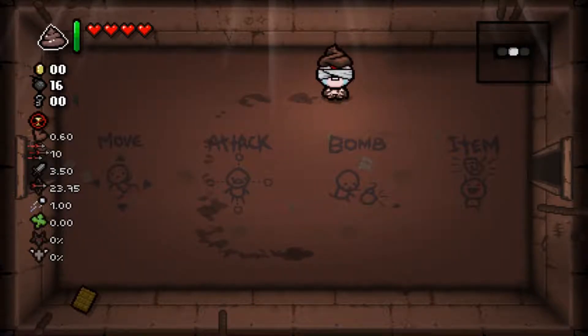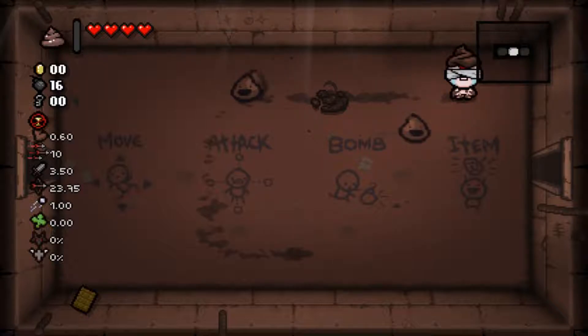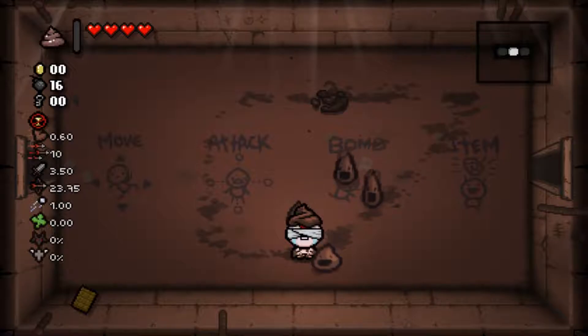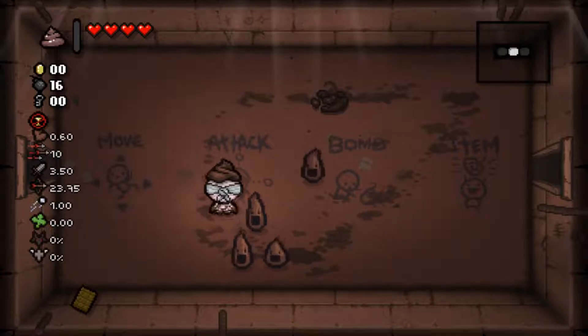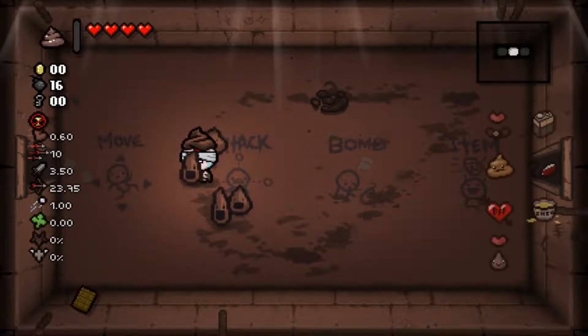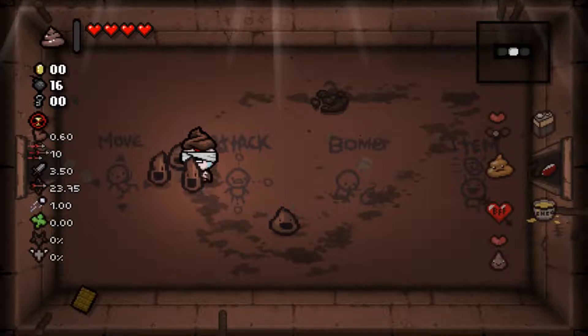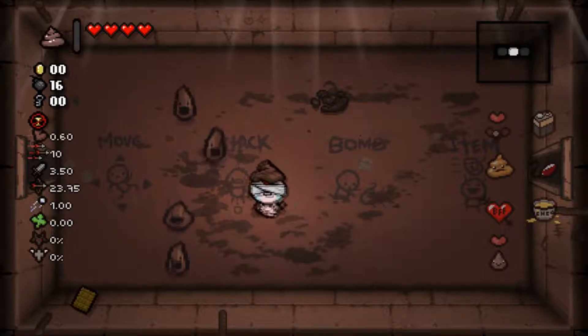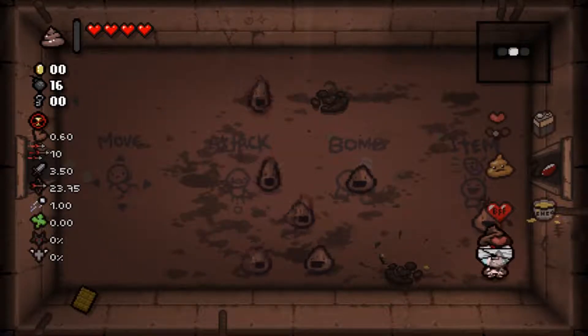So first of all we have an active item here - it spawns a poop. Oh, you're blindfolded by the way. Yeah, it spawns some dips, which is the poop enemy. We also have thunder thighs, which lets you crush rocks - that's this here.